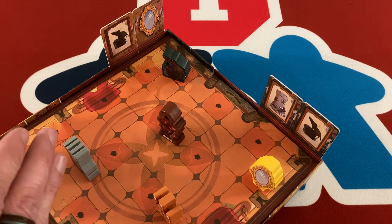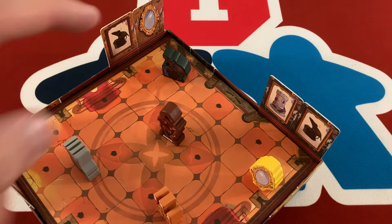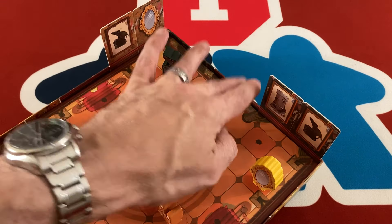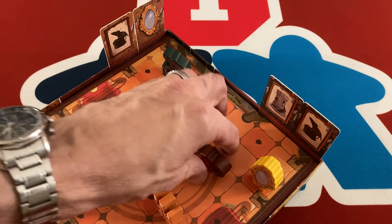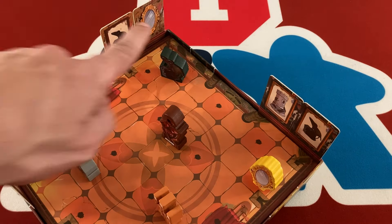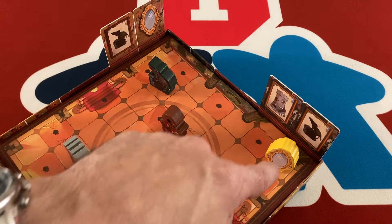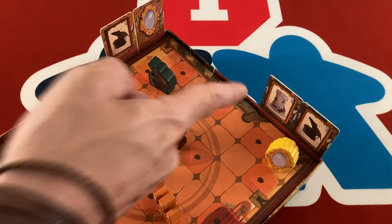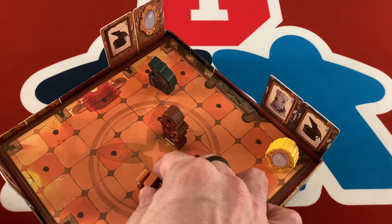To win the game, players have to cooperatively get the objects into the correct placement. The correct placement means the closest object to a given wall — not necessarily right next to it, but just closer than any other object — has to match the card for that wall. For example, if the mirror is closest and the mouse is next closest, you would complete that one.